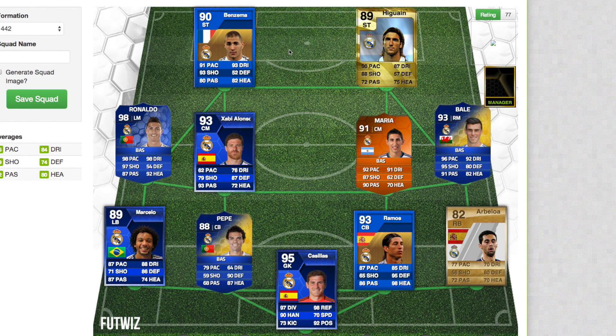Finally, on to the attackers. As we saw before, that is the Karim Benzema card — the highest rated ever Real Madrid striker — with 93 dribbling, 93 shooting and 91 pace. Then we've got Gonzalo Higuain, an in-form card from FIFA 10, 89 rated, with 90 pace, 87 dribbling, 88 shooting, and some decent passing and heading.